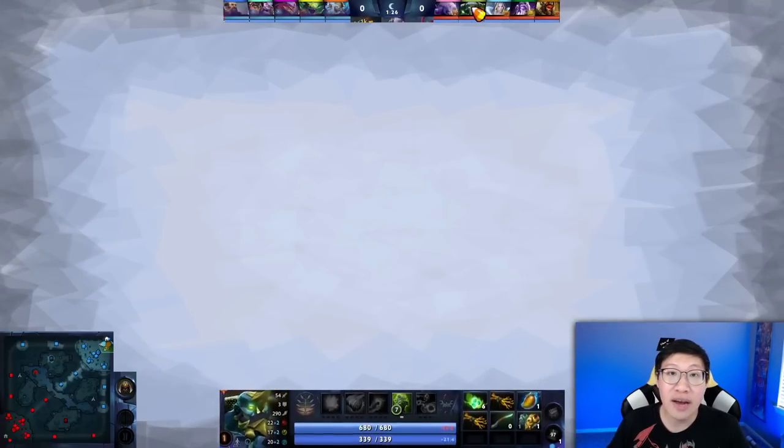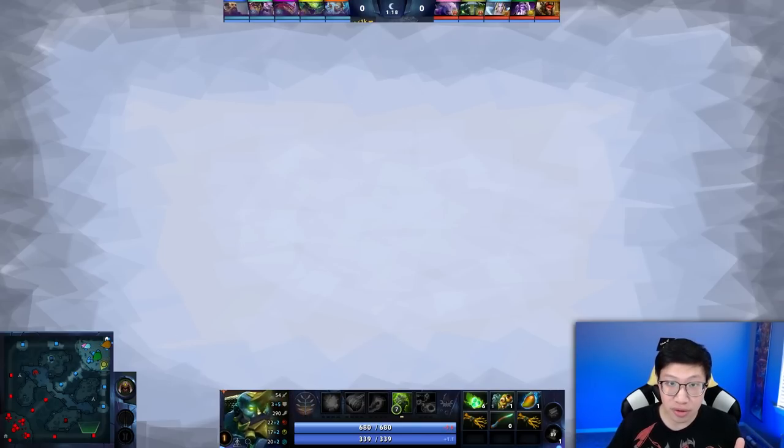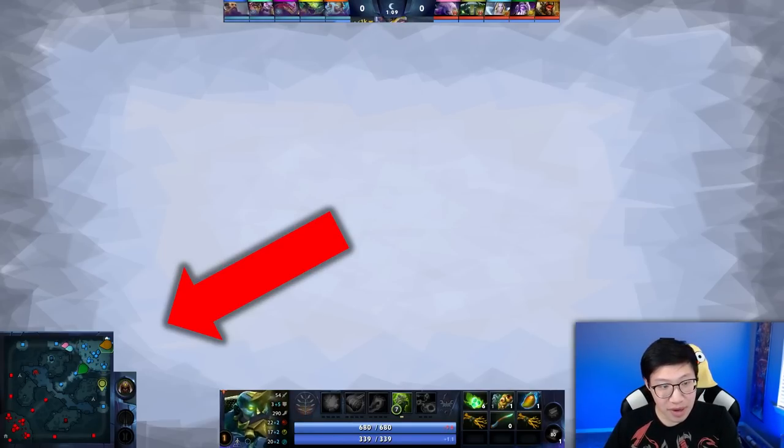Throughout this video, I'm going to overlay a game. I'll have the top bar, the mini-map, and a little inventory HUD, and I want you to constantly cycle through these. Look at the middle of the screen — I'm going to have boring slides so you won't miss much — then up to the top to look at the time, back to the middle, then look at the mini-map.